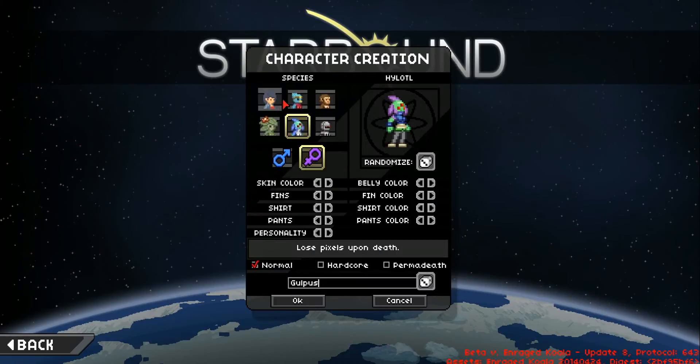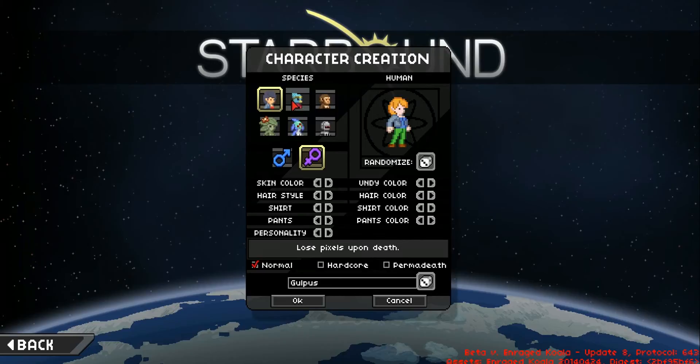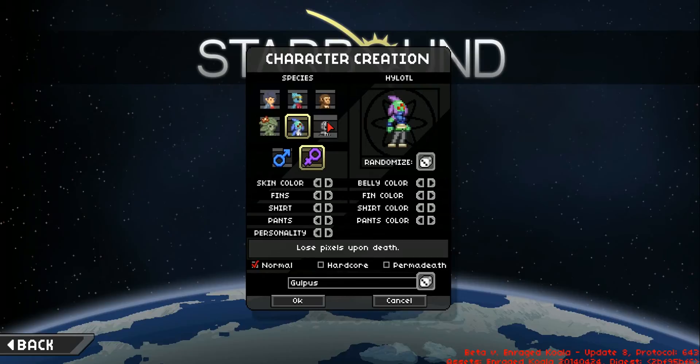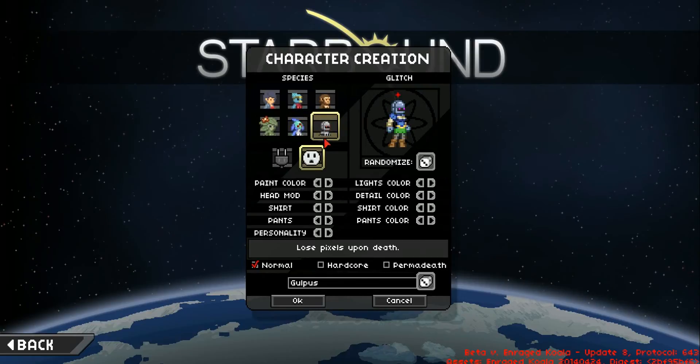Pretty much a newcomer's guide. Let's see — Species. We can be Human, Avian, Apex, Florin, Hyod... What? That one. And Glitch, which is a robot.